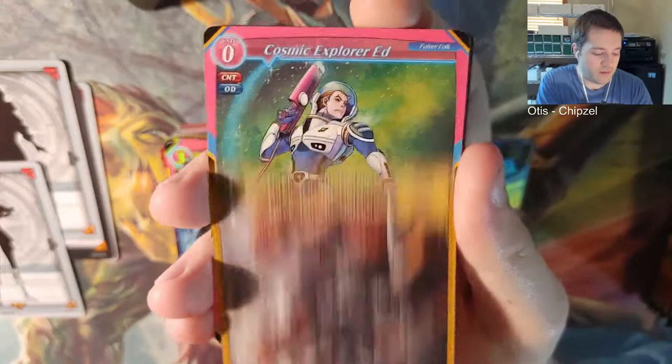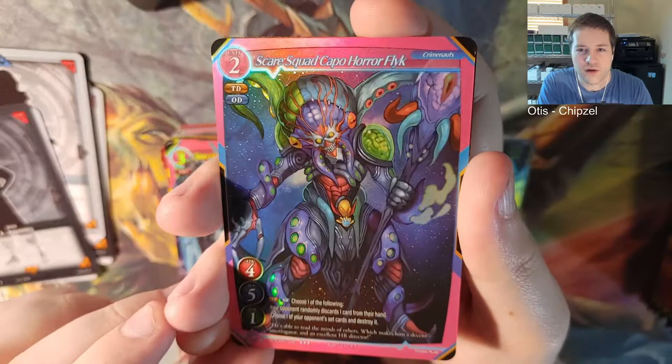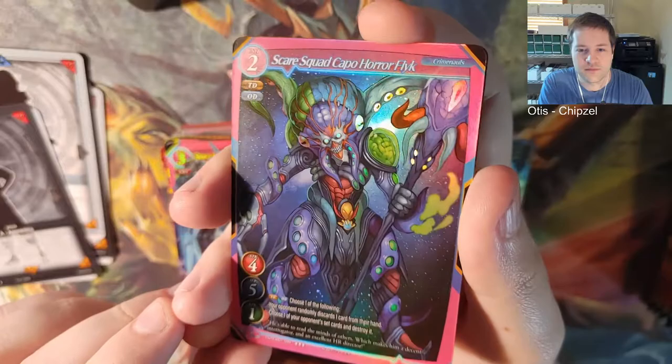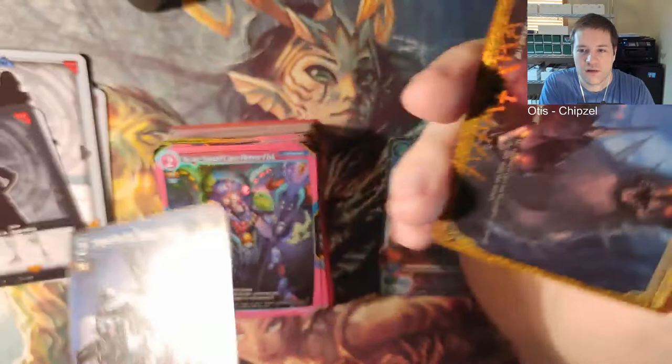Dark Knight Delphar. Id Alpha. Wormhole. The letter H. Redirection. And Apprentice. Scare Squad Capital War Flick - looks like a weird alien, kind of an octopus Cthulhu mask. Sgt. First Class William. Apprentice - that's cool. And a foil forest.